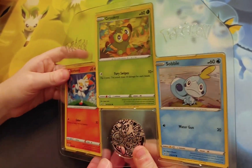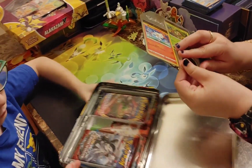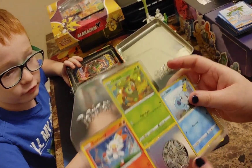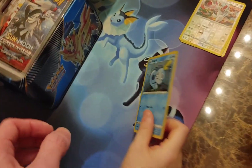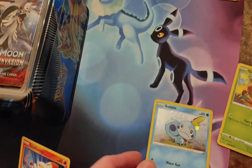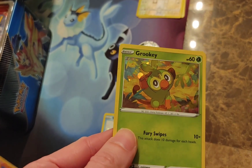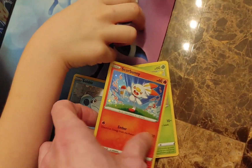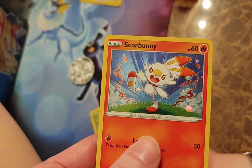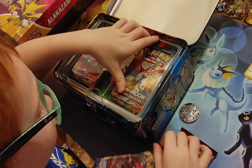Let's check out these promo cards. We have the coin and the promos. This coin is so cool. Let's take the cards first and then take them out. Let's check out the Sobble — any swirls? We're always looking for the rare swirls. I don't see any swirls on Sobble but it's really pretty. These are actually holo cards — they're called promo cards because they are sparkly and they normally don't come holographic like this. The Scorbunny is really pretty.